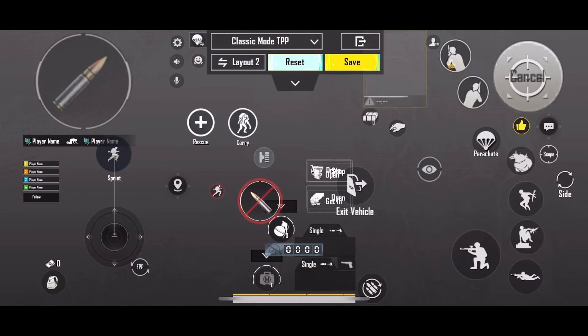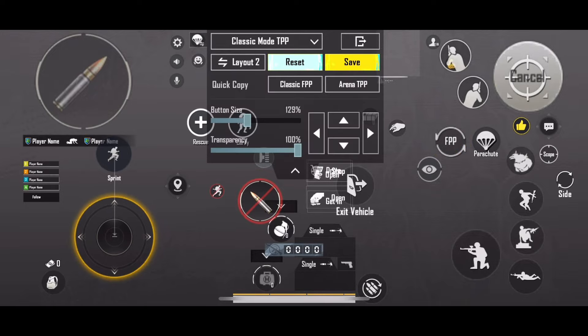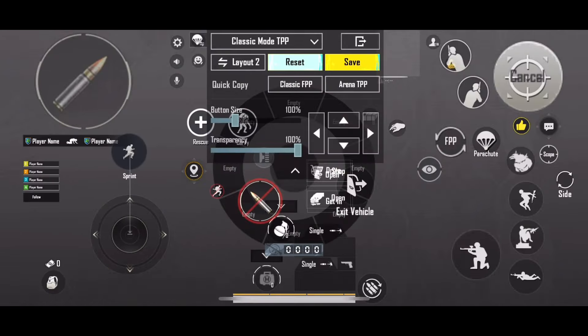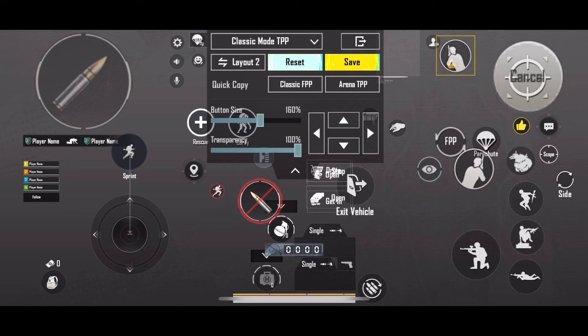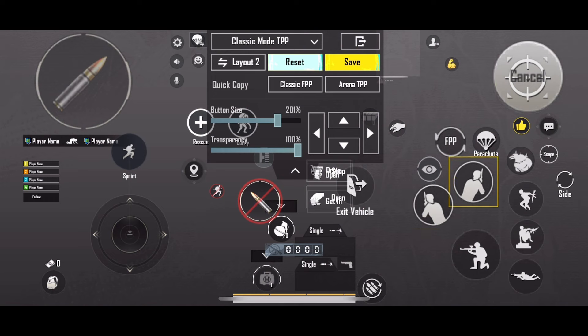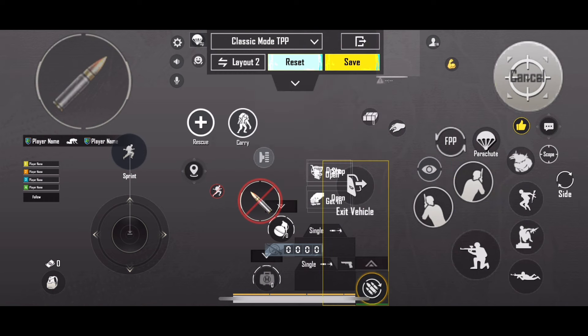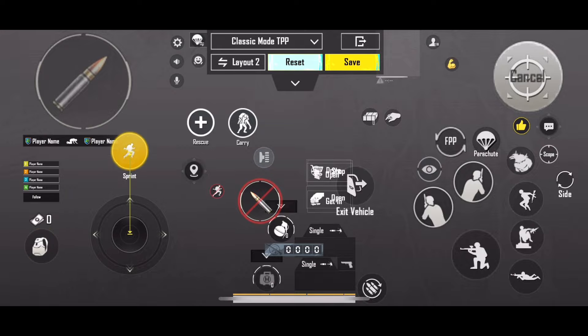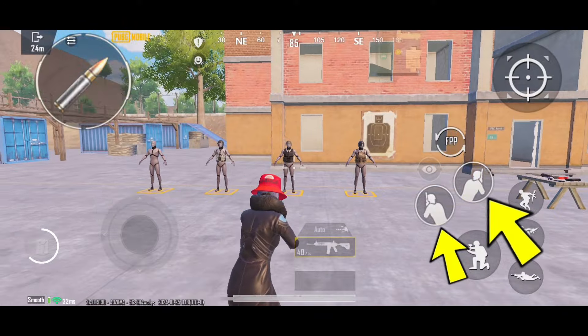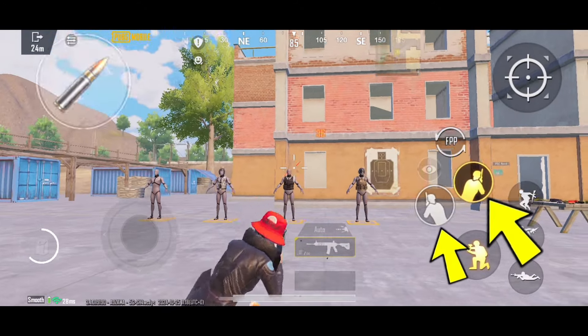Arrange the less frequently used options in the same way. Move the FPP options to the right side. Set the joystick to size 130, then set the peaks to size 200 and position them below the other options for easy access. Also, slightly enlarge your inventory option. It's very important to set the peaks to hold mode and disable the peak and open scope option.